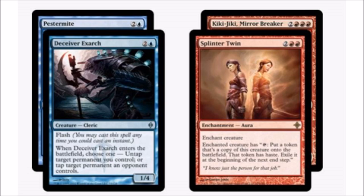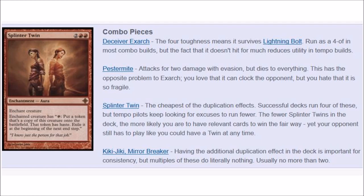That's actually the type of Twin deck I play right now. Deceiver Exarch is very good — it survives a Lightning Bolt. It is run as a four-of in most combo decks. It's very good in tempo as well; it does buy you a turn a lot of times and can be a good defender.